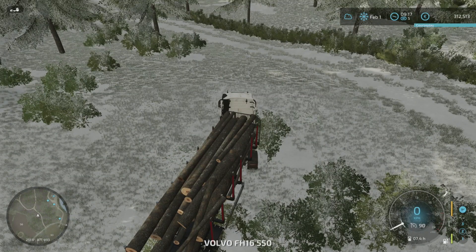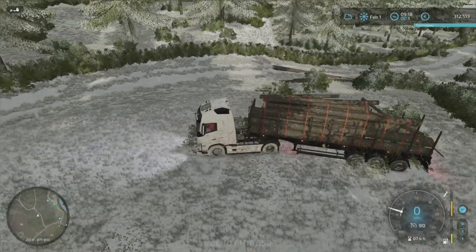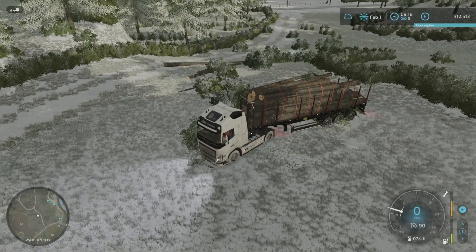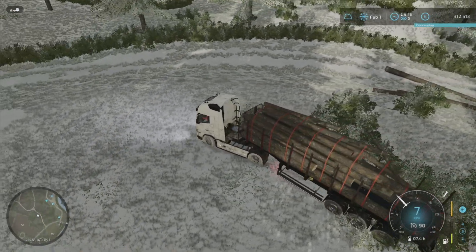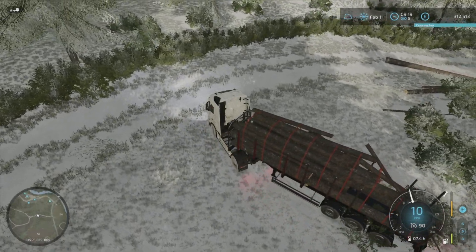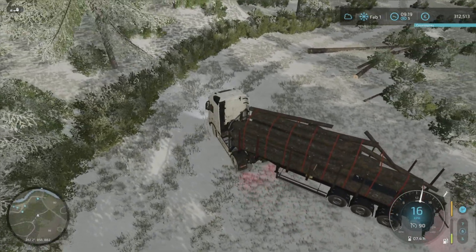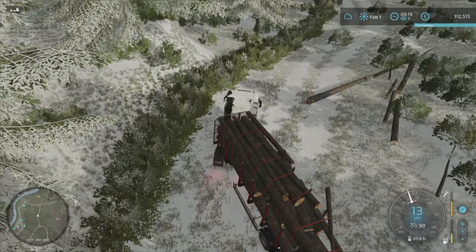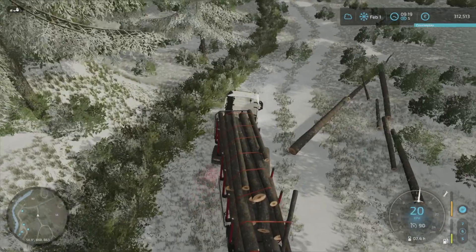I can't get everything on, but I'll strap it all down. We need to go to the sawmill, which is just next door. Let me skillfully turn around without toppling over and go down the path here. I'll have to come back for the rest of this stuff before we sell the forest. I'll see you over at the sawmill.